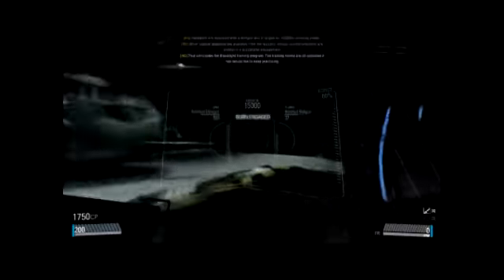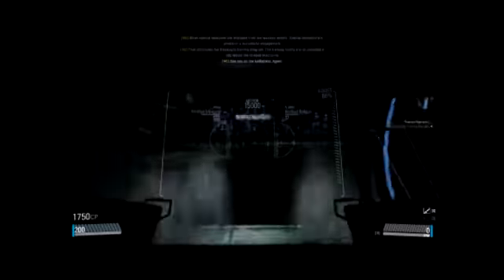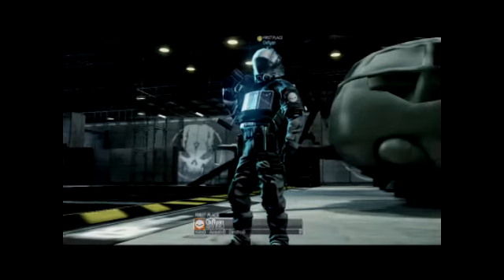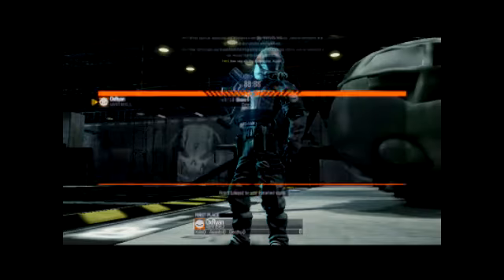That concludes the Blacklight training program. The training rooms are all unlocked if you'd like more practice. When you are ready for the real thing, exit the hangar to be deployed. Well, that's it for the training. See you on the battlefield, agent. So let's do one match just to get a hang of it and show you for the video.